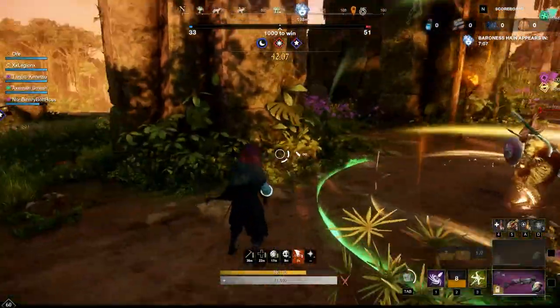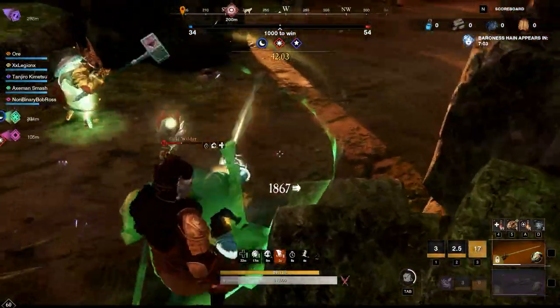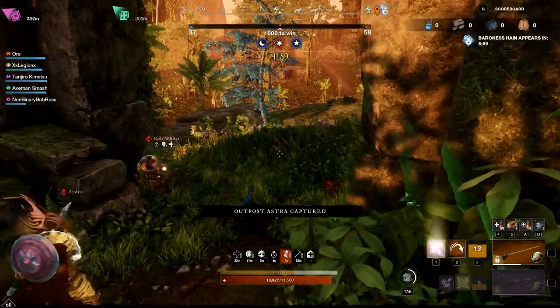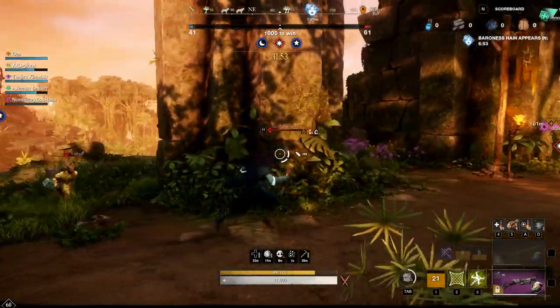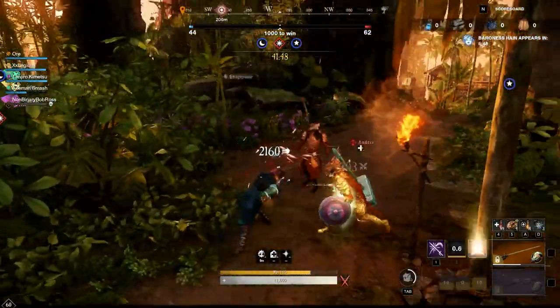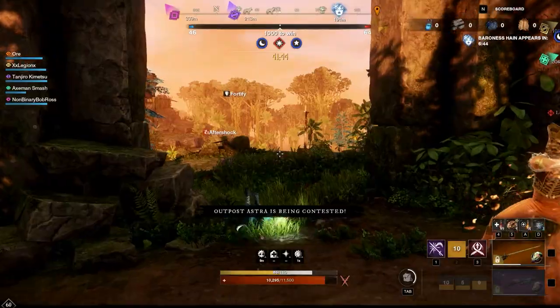Hello everybody, welcome on in. Today I've got my Rapier Blunderbuss PvP build — this is basically a high burst damage mobility build that does a great job moving around the battlefield, and has really good counters to common meta threats like Gravity Well and Ice Shower. The high mobility also makes this build excellent for open world PvP where you can use that speed to either get away or chase an opponent down, and of course it's great if you find yourself outnumbered.